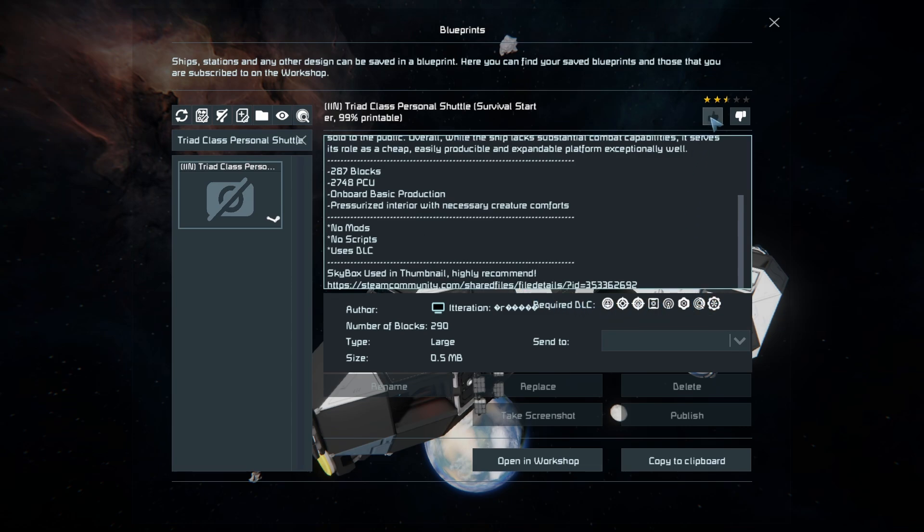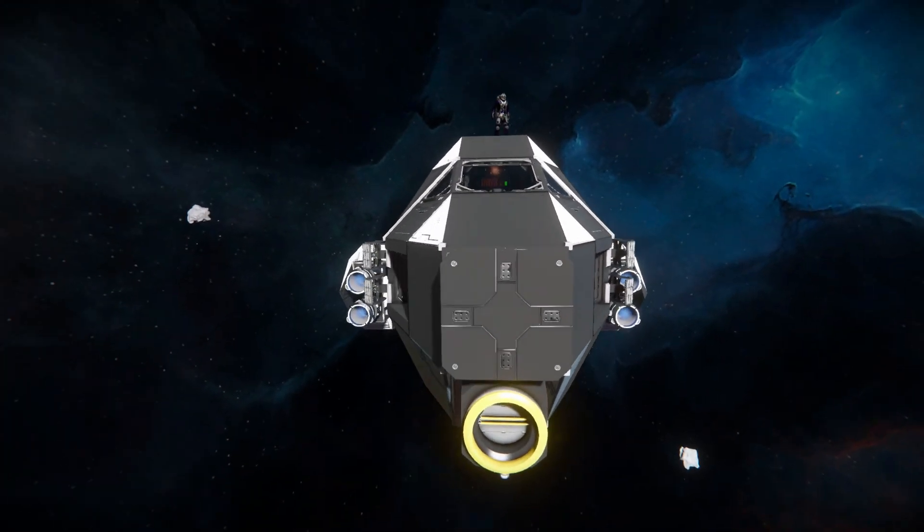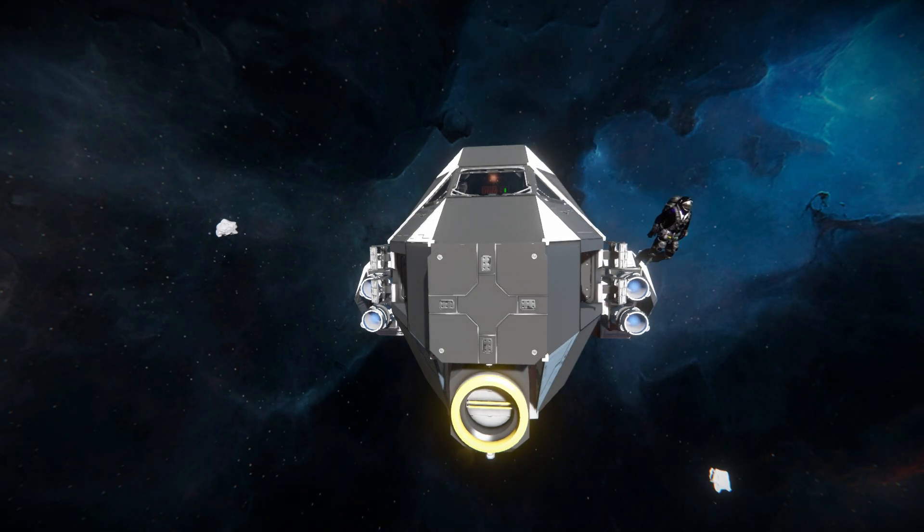We'll give this thing a thumbs up, run towards the very front, have a quick look, and do a running tour of the interior because it does have a very pleasant interior. Then we'll go fly around and maybe just slam it into an asteroid.